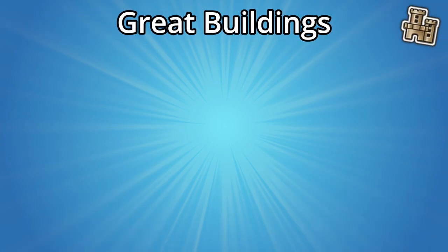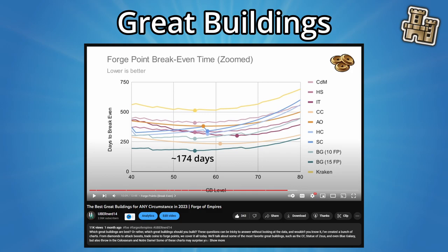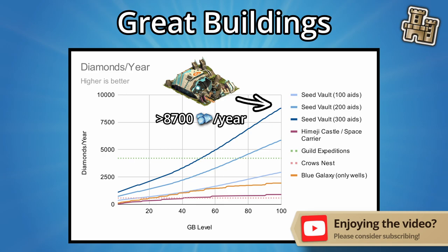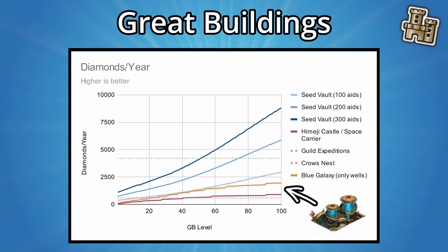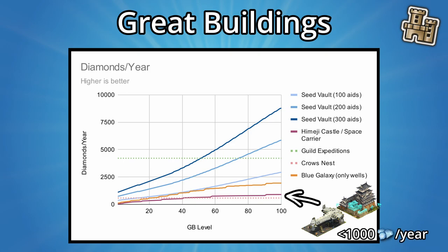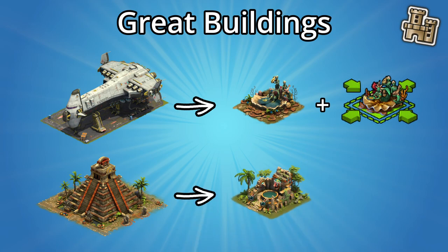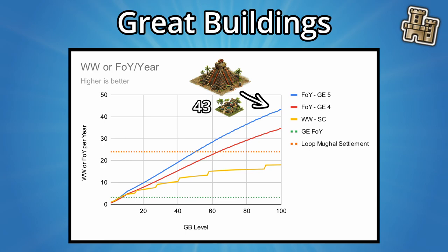There are also some great buildings that give diamonds. The seed vault is the best, reaching over 8,700 diamonds per year at level 100 when aiding the maximum number of players daily. It's followed by the blue galaxy, which can double diamonds from wishing wells, giving up to 1,940 diamonds per year at level 100. The Himeji Castle and Space Carrier can also give diamonds, but the odds are dismal and don't top 1,000 diamonds annually at level 100. Notably, the Space Carrier can provide wishing wells and shrink hits, and the Temple of Relics can provide fountains of youth — up to 43 per year at level 100 and up to 18 wells or shrink hits per year respectively.